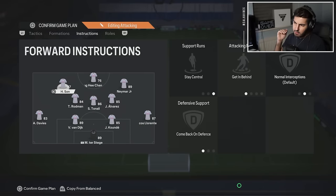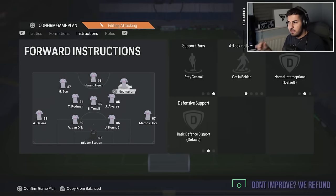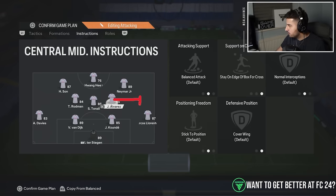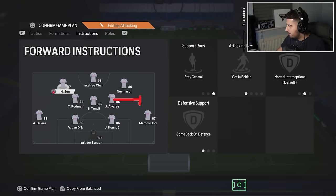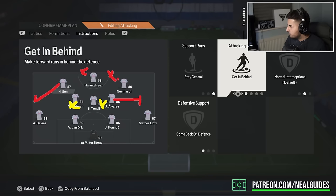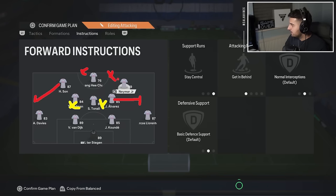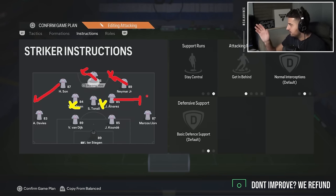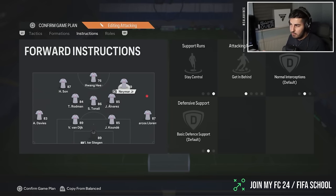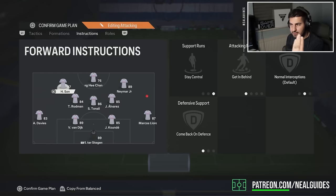This is where things get funky — it actually defends in a 4-4-2. Alvarez becomes a right mid, Son becomes a left mid, with Tonali, Neymar, and strikers in their positions. The striker is on stay central and get it behind. The right forward stays central and gets it behind. The left forward comes back as a left mid — defensively playing left mid, attackingly playing left forward.